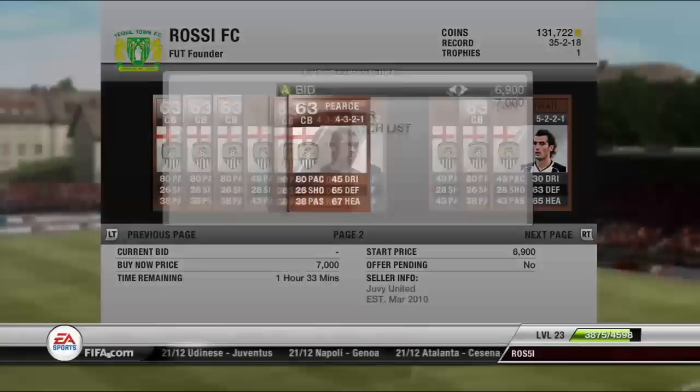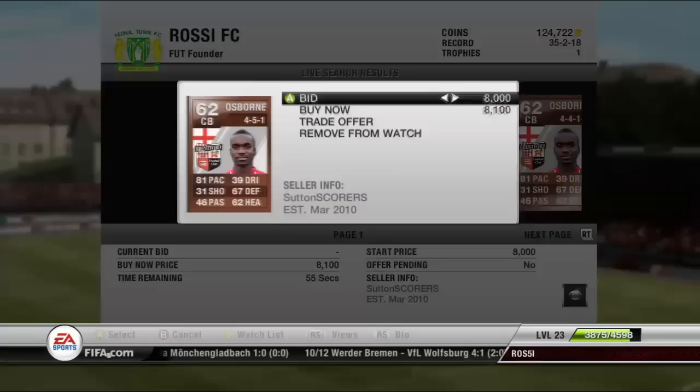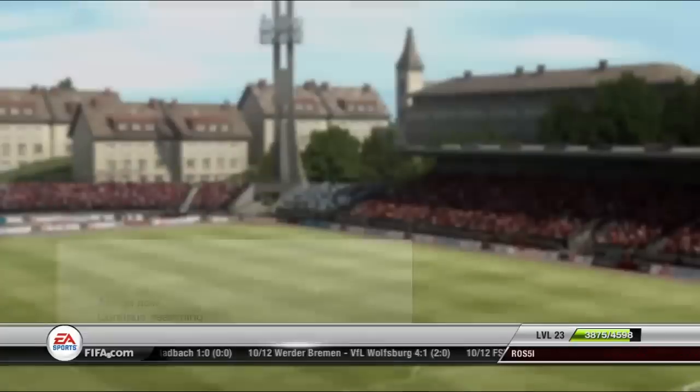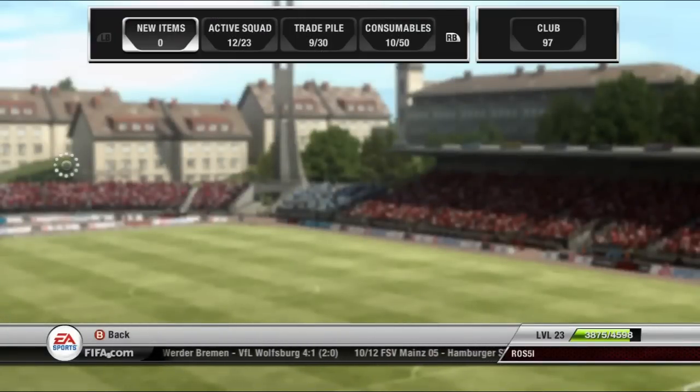So I've signed a couple of players already - the left mid, the right mid, the left back and the right back. Doing exactly the same as I did for the MLS squad, starting outwards and going inwards. So picking out my centre backs right now - I've got a little like a Pearce I believe. I was quite surprised by these two centre backs - they're actually just absolutely units.